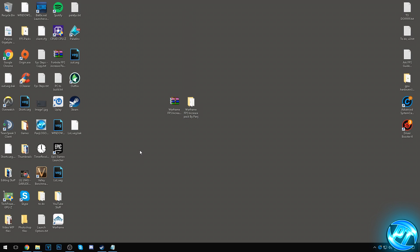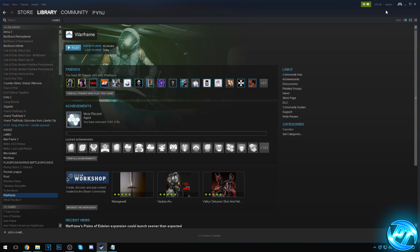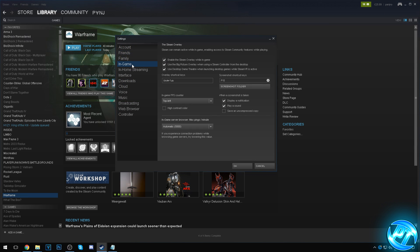Once the game is closed, go into Steam, top left, and go into Steam Settings. Go to the In-Game section and turn off everything related to the Steam overlay inside the game, to ensure the best FPS possible and no overlay issues. If you don't need the overlay, unchecking everything here will increase your FPS. Press OK.